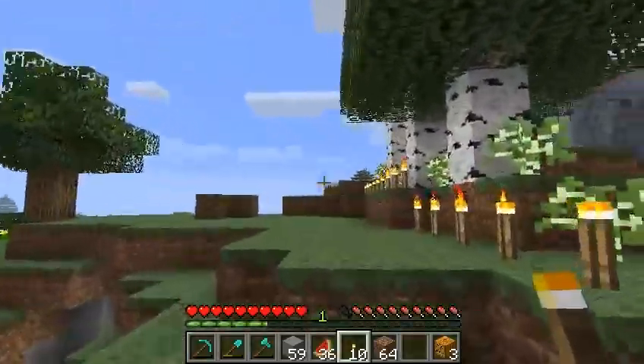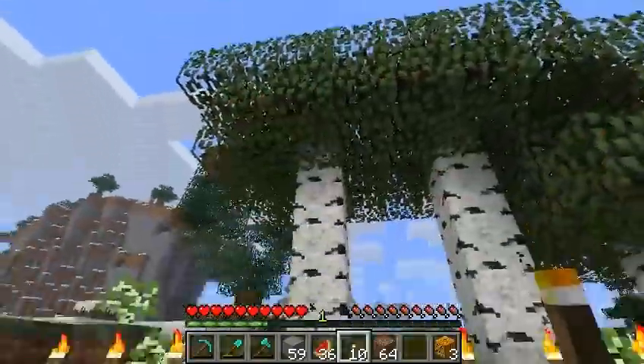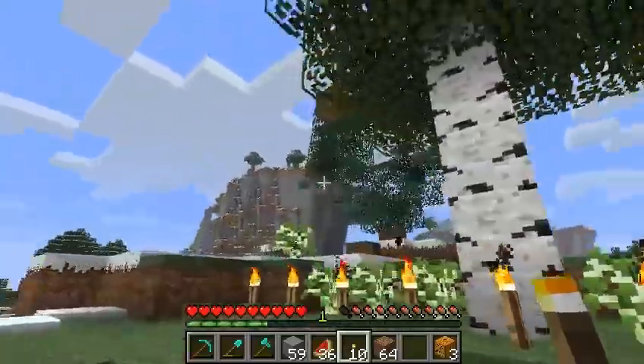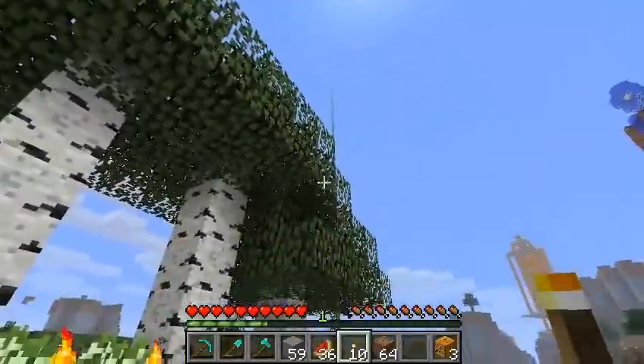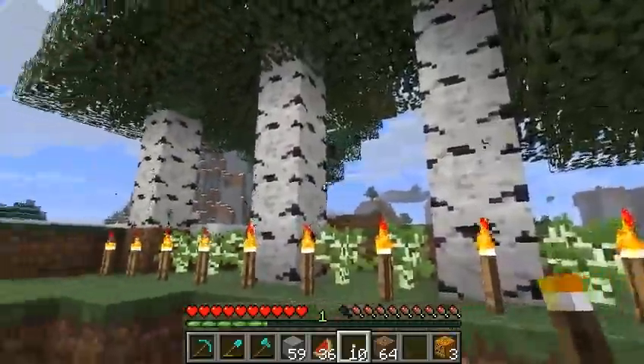The nice thing about birches is that they don't branch when they grow up — they just always go straight up. So I want to see if the basic question here is: should I put a cap of glass up top, or will birches never grow so tall that I can't just harvest them from the ground?